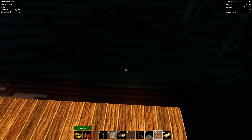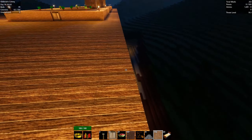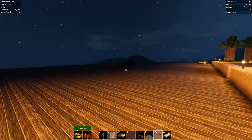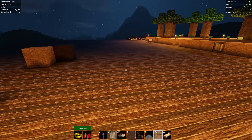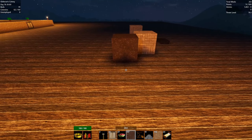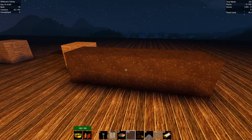Up here we're probably too high to shoot anybody, so I doubt we'll have guards on this floor. Let's just start putting some fields down. These wheat ones we want ten by ten.